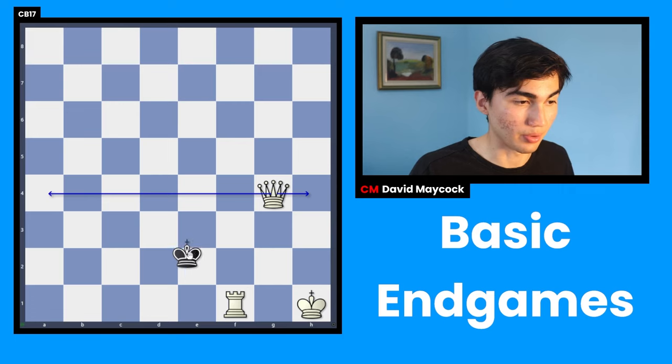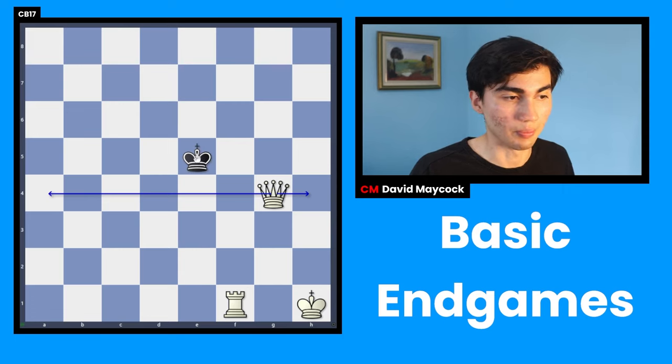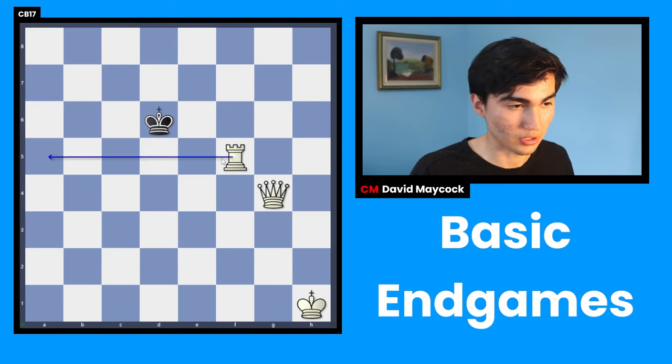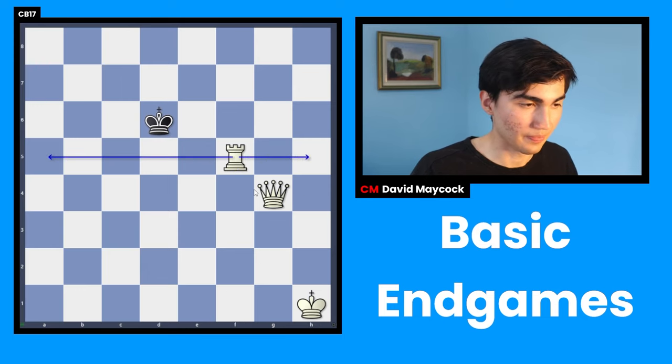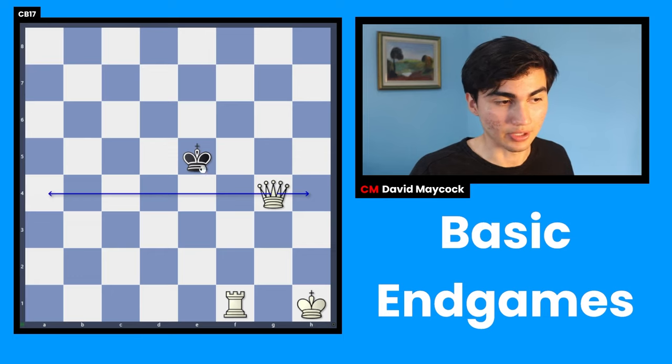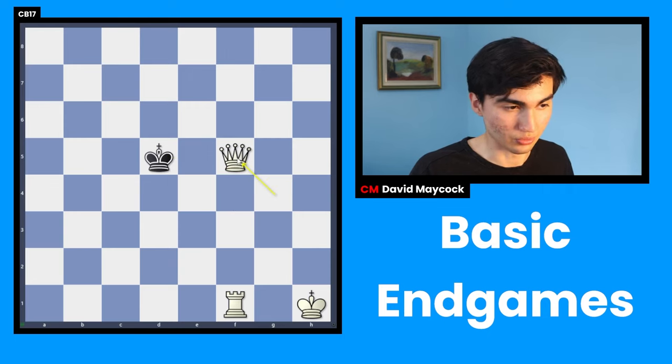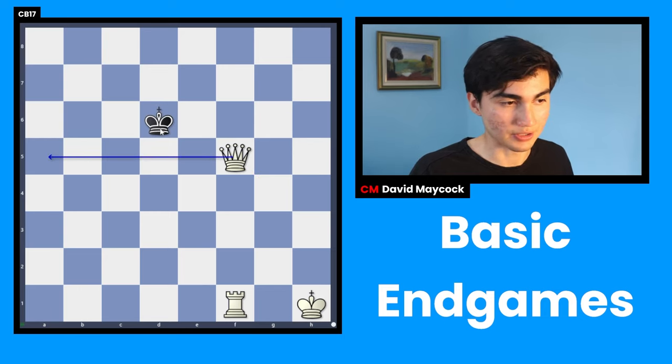This king cannot jump over the wall so it has to go back. For instance if the king goes back here, you're very happy — you create another wall and do that over and over. But black is going to pose as many problems as possible; it's going to try to stay as close to the fence as possible. So if you move this queen to f5 check, hoping for this, that would be a mistake.